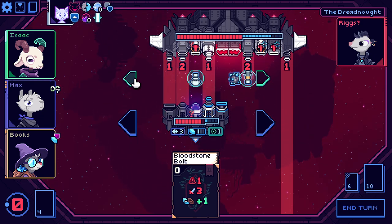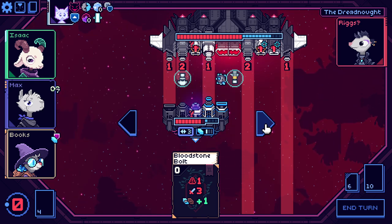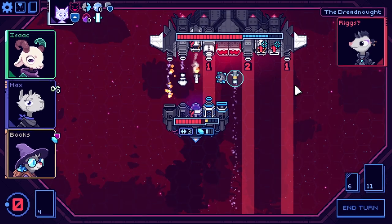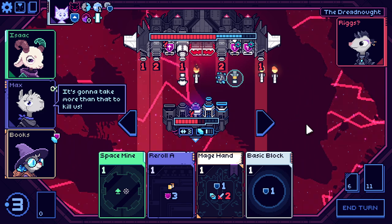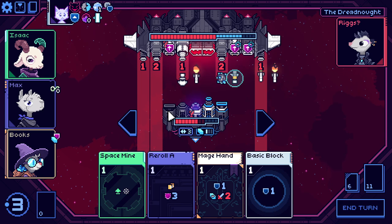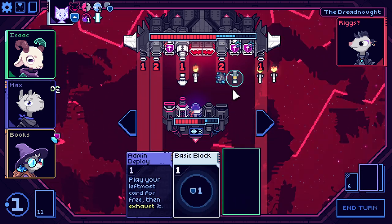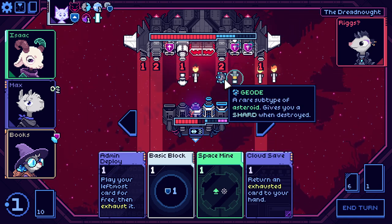We'll do this and use the drone shift to put everything back. I am taking a hull damage here, and moving over I'm still taking a hull damage. We're just taking the damage from the missile right now — that's two. Even with the weak spot, reroll A blocks it. So let's mage hand to switch, then reroll. And now the space mine is coming out in the wrong spot, unfortunately.